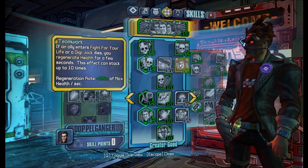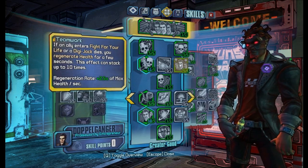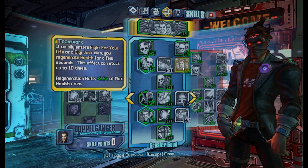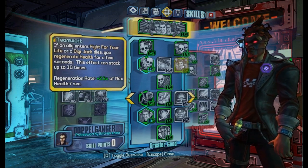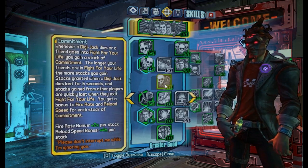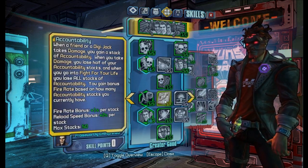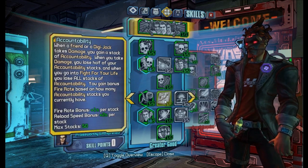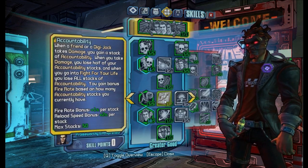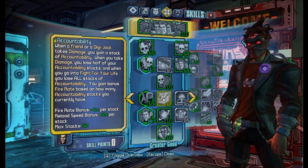Then we have Teamwork, which is a great healing skill. It gives you a lot of health regeneration and this is pretty much the only skill you need to survive with this build — one of the only two defensive skills in this build. Then we have Commitment, which is a nice bonus to your fire rate and reload speed. Accountability isn't really that great when playing solo, but it's still only one point, so you can spec into it, and when you play with other people it can be a pretty huge bonus to your fire rate and reload speed.